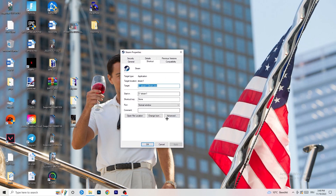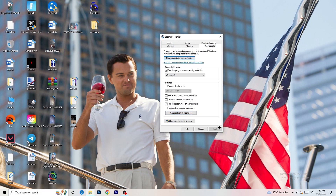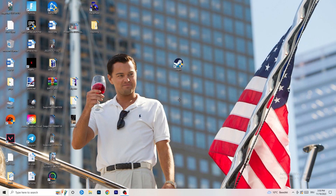Go back to the Properties tab and click on it. A window will pop up — click into the Compatibility tab. I want you to copy my settings: enable 'Run this program in compatibility mode for' and select Windows 8. Disable 'Reduce color mode,' disable 'Run in 640x480,' disable 'Full screen optimizations,' enable 'Run this program as an administrator,' and disable 'Register this program for restart.' Then click Apply and OK.